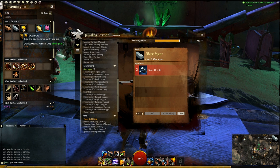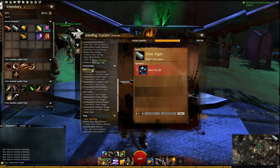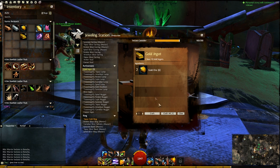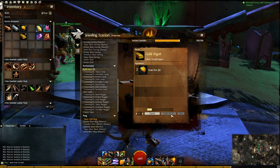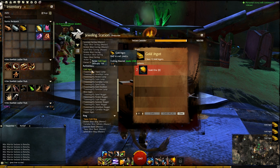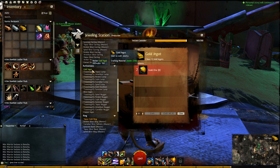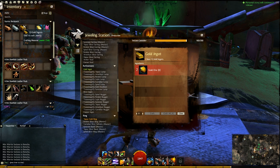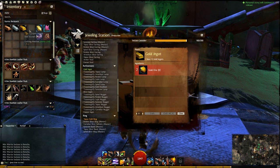Next up is gold. I have six ore and I can craft three ingots from that. I just batch craft all three ingots and you can see how the progress bar speeds up a little when crafting more of them. It has a limit — about half a second per crafting process. You get XP for this because gold has a difficulty of 150 and I'm level 169, so I'm close enough to earn XP.